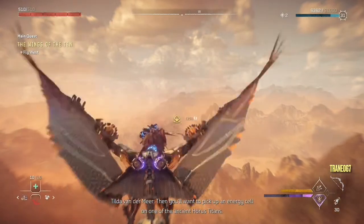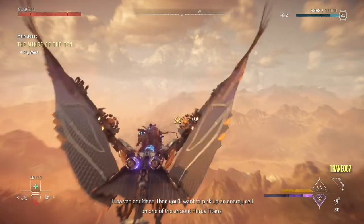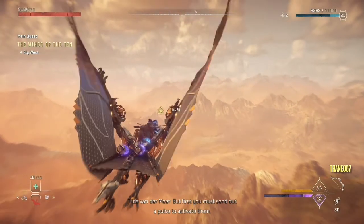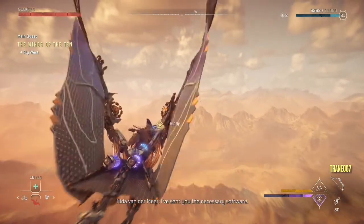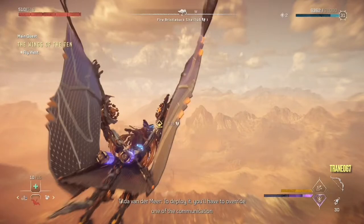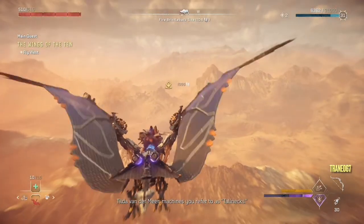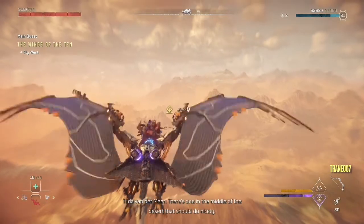Then you'll want to pick up an energy cell on one of the ancient Horus Titans. But first, you must send out a pulse to activate them. I've sent you the necessary software. To deploy it, you'll have to override one of the communication machines you refer to as Tolnex. There's one in the middle of the desert that should do nicely.